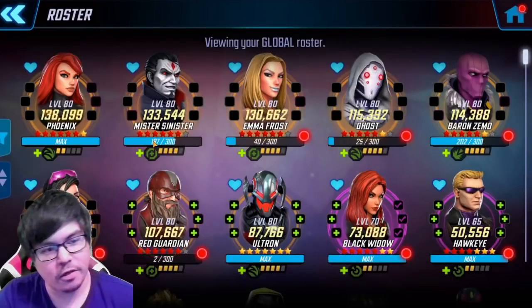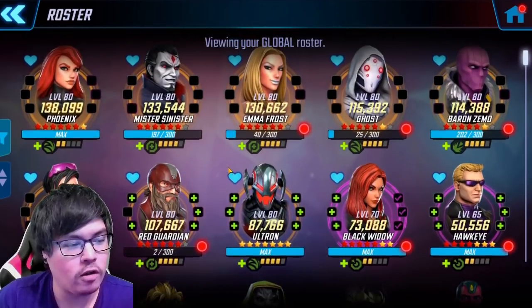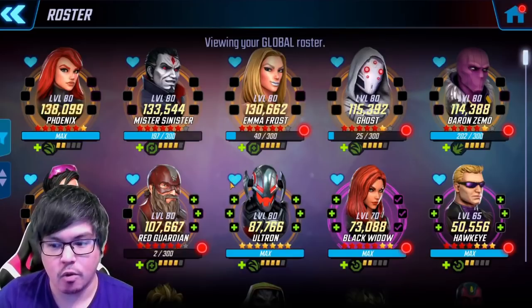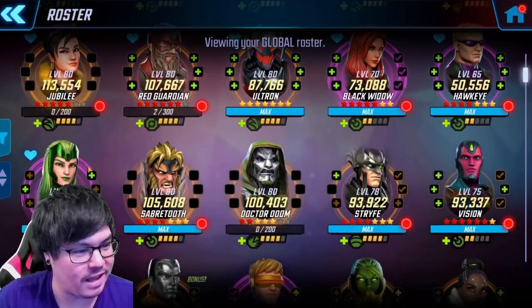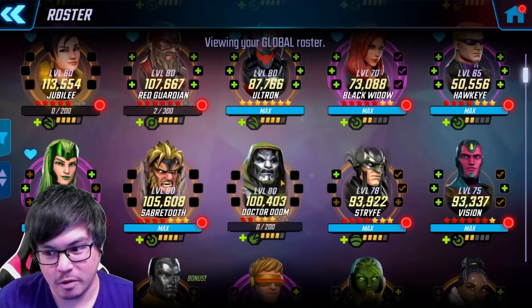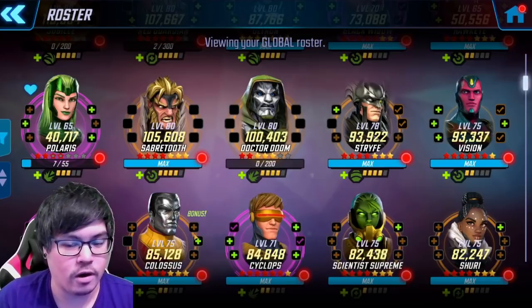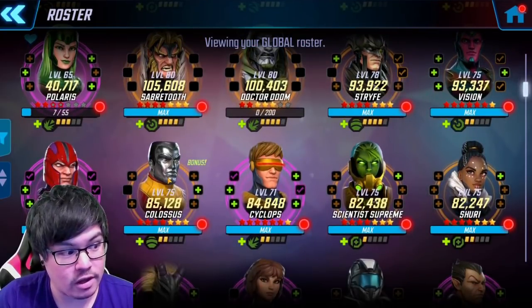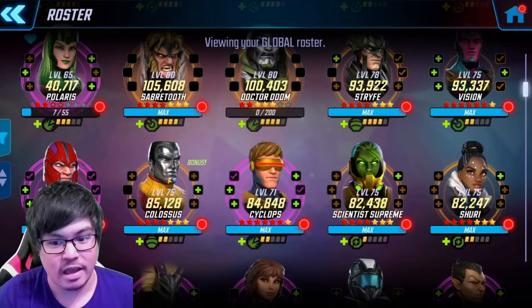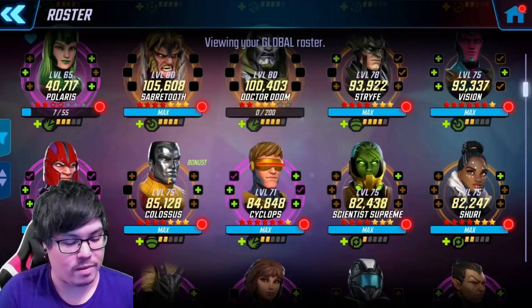Let's get started with the global lane of Dark Dimension 3. The characters with hearts — with the exception of Jubilee because my head's in the way — are all the characters you could possibly consider for Dark Dimension 3 and 4 as well. I want to note: don't ignore Polaris for other reasons not related to this video, and obviously Dr. Doom. I did take a few characters to Tier 14 and above, but that was a long time ago when I did Dark Dimension 3, like Colossus.